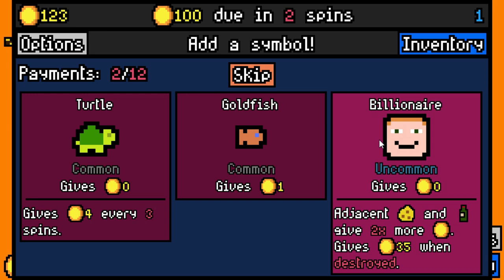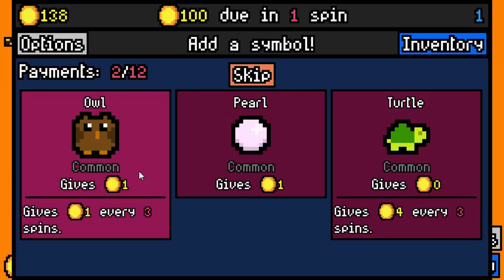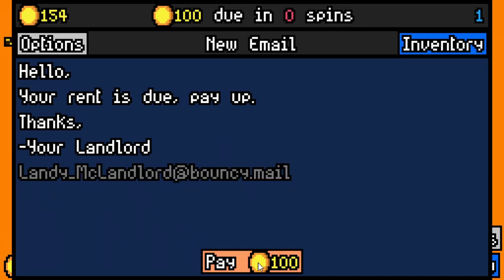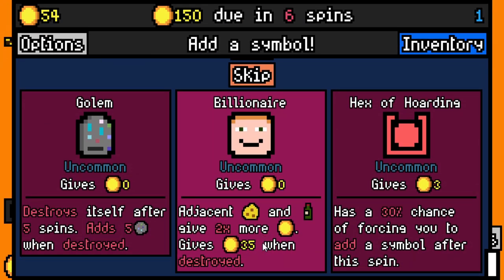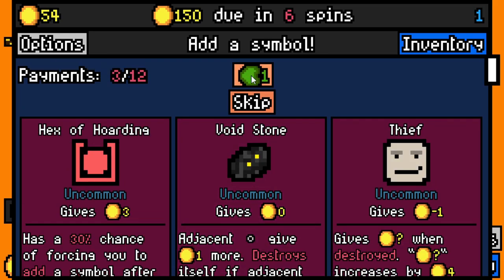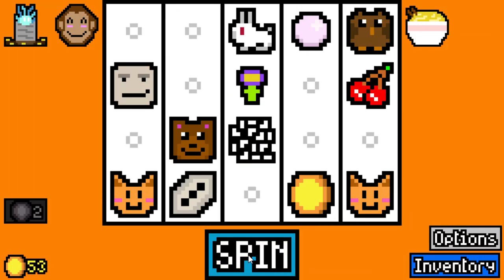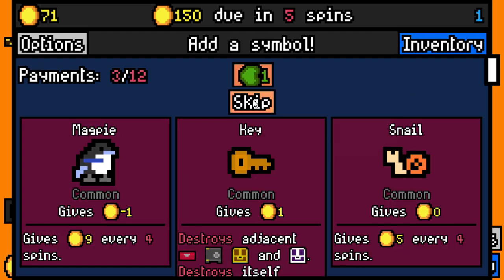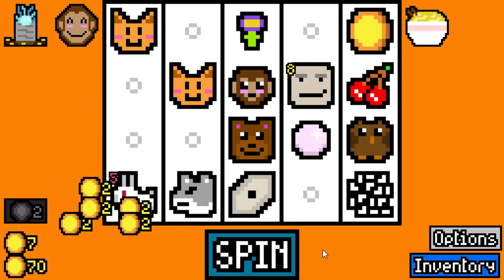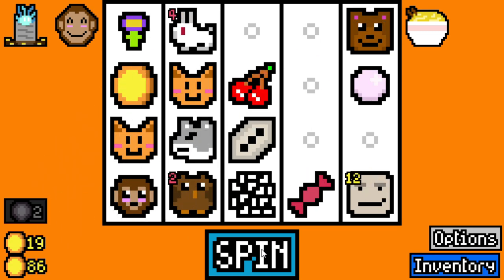I don't think I've ever taken a billionaire — he's kind of bad, to be honest. Give me an owl — we are gearing up for a freaking moon build. We're going to the damn moon on this one. Hex of hoarding — 30% chance of forcing you to add a symbol, it is intriguing. Give me the thief instant ramen — you add an additional item after each rent payment. That's lit, I don't think I've ever had that — so that might be one of the new items.